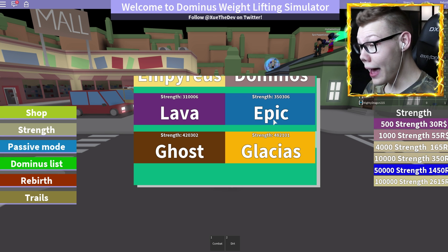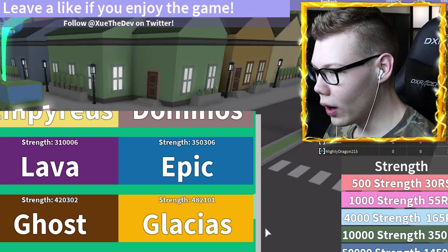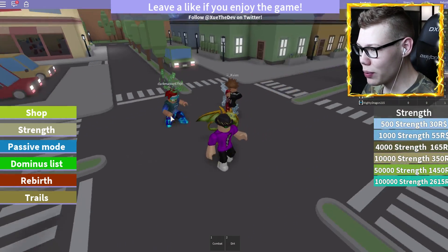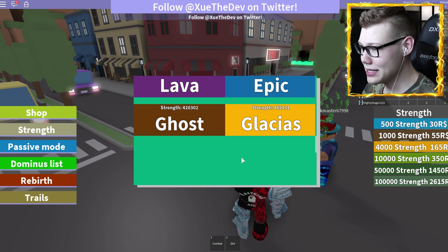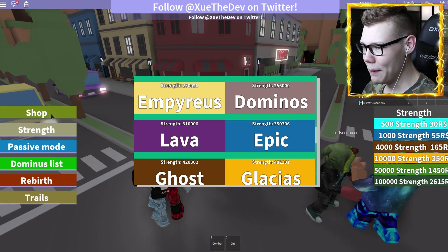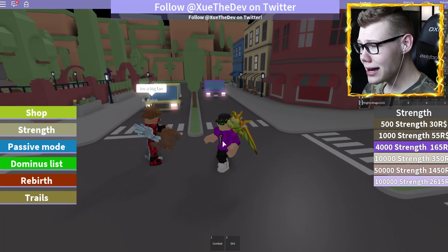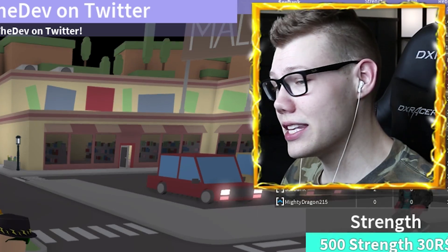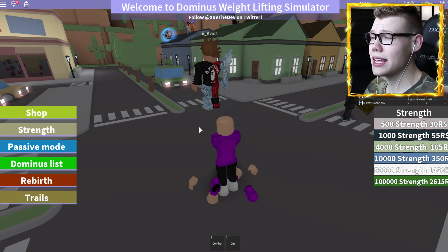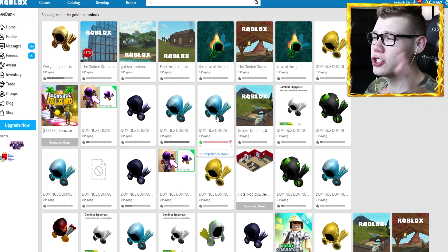I've loaded into Dominus lifting simulator. It goes in order: dirt, rusty, Profactus, Vespertilio, rainbow, camo, Oris which is the fake gold one, Equinox, Rex, Galaxy, Zebra, Infernus, Astra, Frigidus, Ice Empress, and then at the very end there's one called Glacius that looks gold. Is this the one? It shows a list but no picture, and you'd have to get all the way up to that strength level. It probably isn't in this game since they'd advertise it if it were.